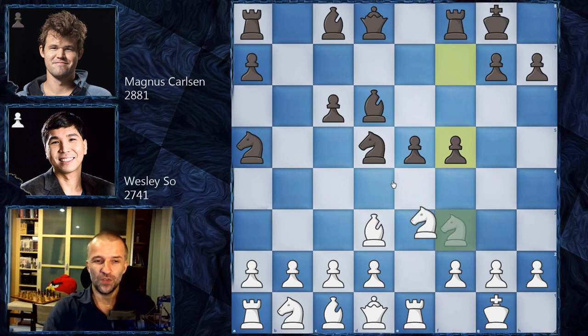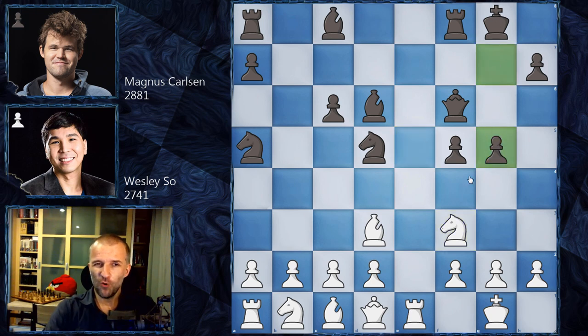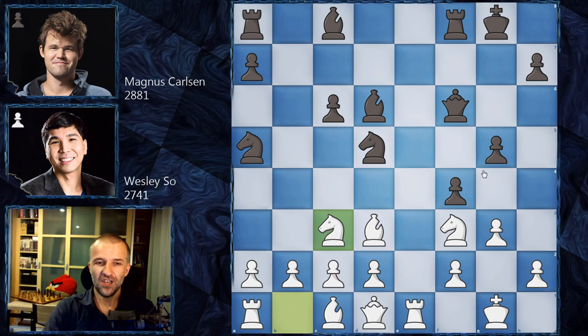We have Knight e5 and now Queen f6 attacking the knight, so the knight has to go back. Then g5 — Magnus Carlsen opens up the king, a very risky and sharp line played a couple of times. The main idea here is g3, because if g4 is played the knight can jump very happily to h4.